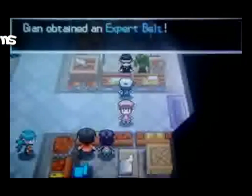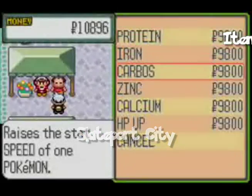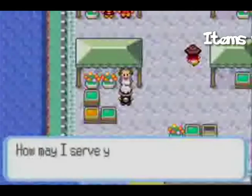Finally, talk to the guy in black — if your Pokemon's levels are 30 and higher, he'll give you the Expert Bell. The Energy Guru sells all your vitamin needs, and the doll shop sells very weird dolls that can only be found in this very place.